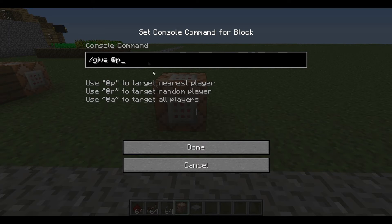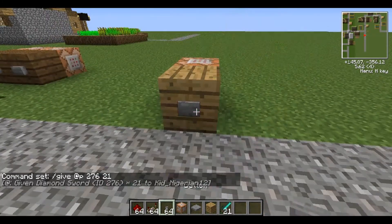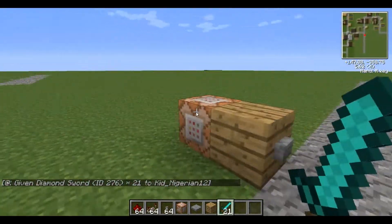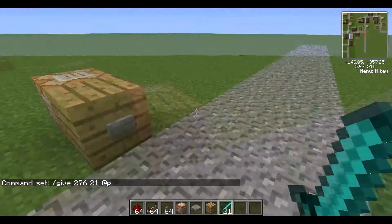You have to type in @p for the player. The nearest player basically means the person who is using the command block. So I wanted to give them item 276 — which I thought was food but turned out to be diamond swords — and you have to type in how much you want to give them, so let's say 21. And I have 21 diamond swords. As you can see, @p has to go before the item ID; if you put it after, it won't work because it won't know who to give it to.